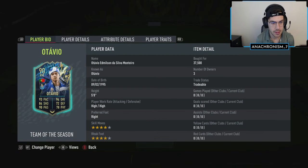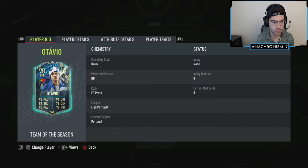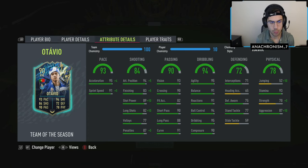He has high work rates, so I may end up giving him some stay-forward instructions so he doesn't try to go back, because I do want to play him more in the attacking role. But we could also test out the defensive side and see if he'd be a good wing back in a three-defender formation. He has four-star skills, four-star weak foot, is five-eight with an average body type, and we're going to play him with the Hawk chemistry style, which brings his pace up to 97 overall, 91 shooting, and 83 physical.